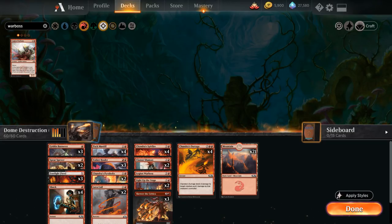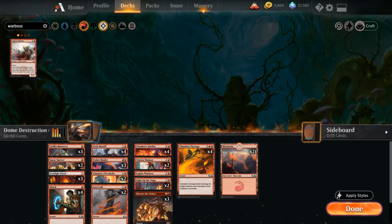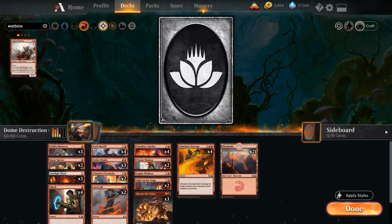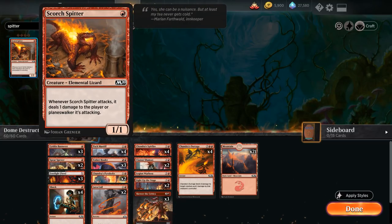We haven't used any wildcards yet but have already improved the deck significantly — lower curve, more powerful one-drops, and much more consistency. Now it's time to use wildcards. We'll go over commons, uncommons, and rares in order of importance. No mythics needed for this deck. We're building around the powerful two-mana enchantment Cavalcade of Calamity. First common addition: the full playset of Scorch Spitter — we already have two, so two common wildcards for the full set. Great one-mana 1/1 with synergy for Chandra Spitfire, Spectacle enabler, and just a solid curve-starter.